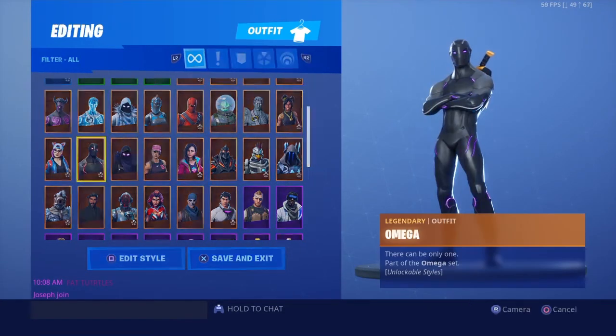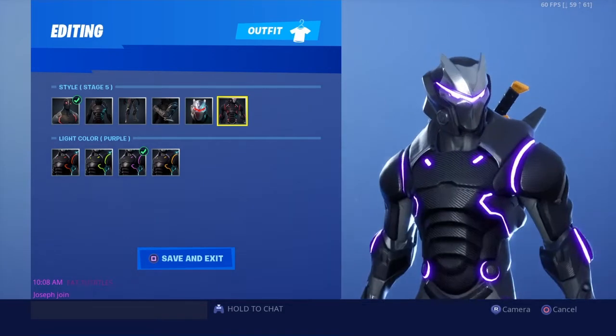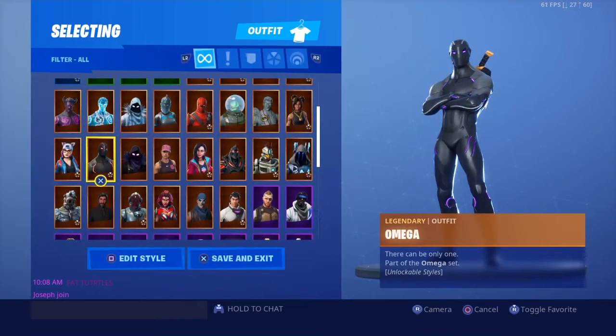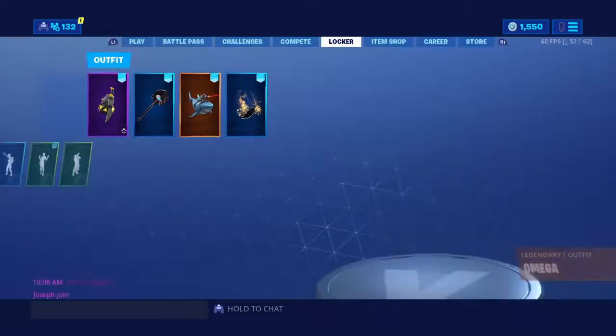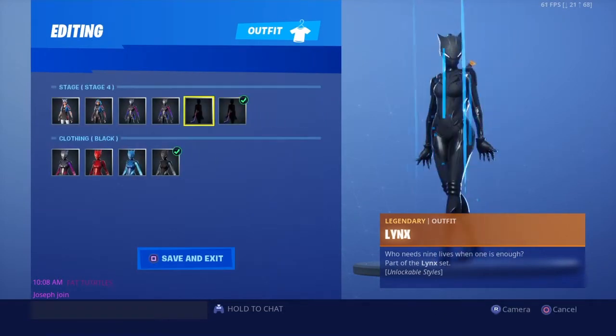I got Omega — max Omega. Back in Season 4 I was one level off and I played all night to get it before the season ended. I tried so hard and I got it, which I'm very happy about. Then there's Lynx, a Season 7 skin.